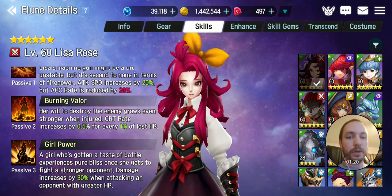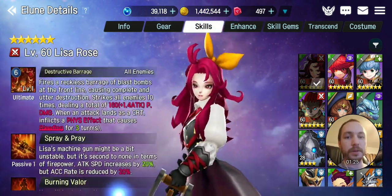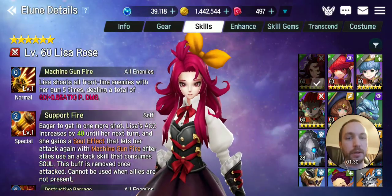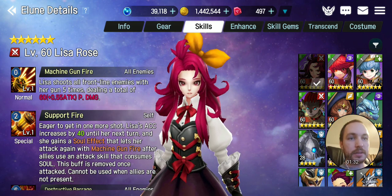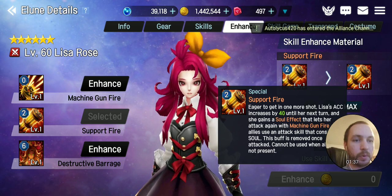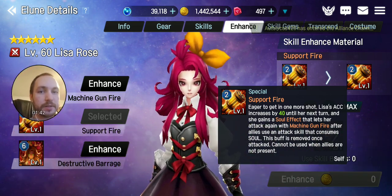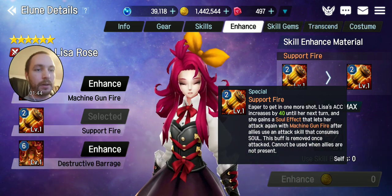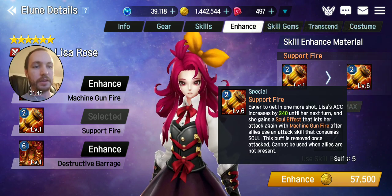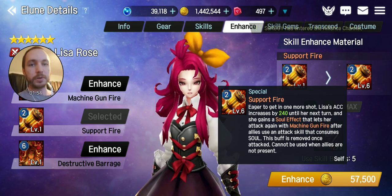She's an AoE unit altogether and that is lackluster because of her skill 2 — it's only level 2. But the thing is, if you enhance it, the buff is removed once attacked, and it cannot be used when allies are not present. So pretty much you have to have somebody actually be there for you to use it, otherwise you're just giving yourself AC — that's all you're pretty much doing.